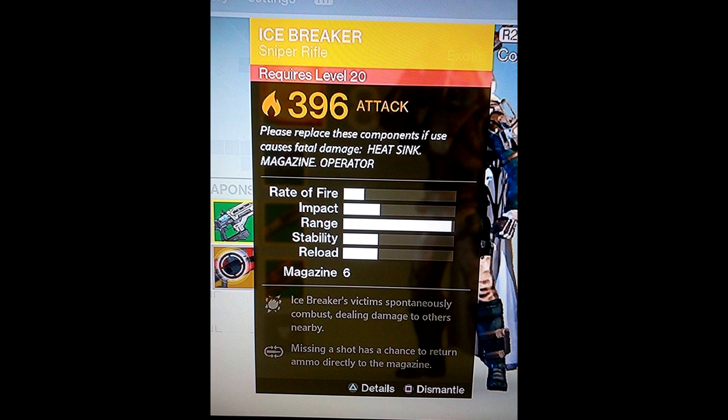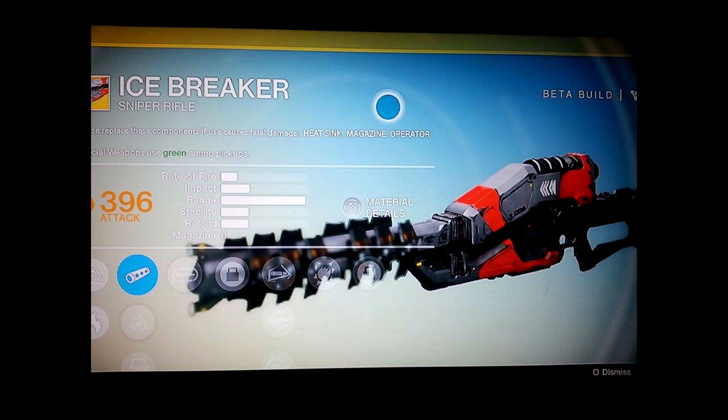Welcome back fellow guardians! Today I have a special update on the exotics we found in a beta. A special thanks to Eben Michaels on Facebook for bringing it to my attention. It's an exotic sniper rifle called the Icebreaker. You can find a link to all of these stats in the description box below.